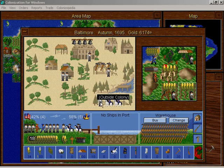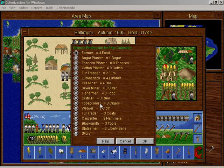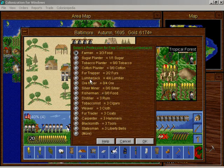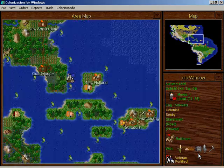Alright, I have my new colonist in Baltimore. He's going to be a carpenter. This guy's only producing three hammers and I think this guy's probably doing six wood, four wood. That's not particularly efficient, but I'll just live with it for now.